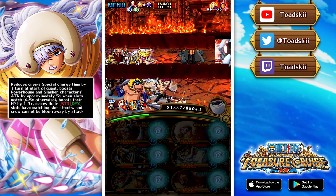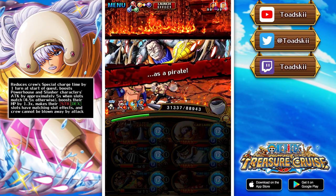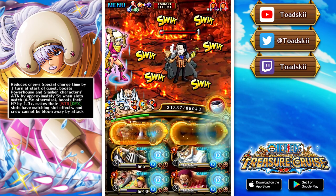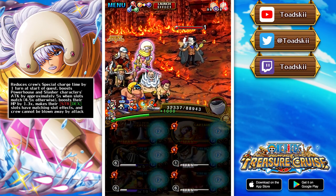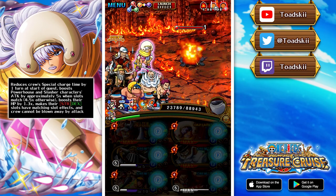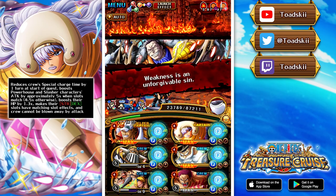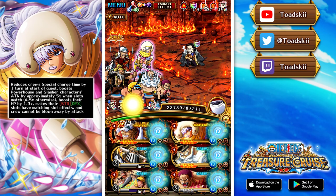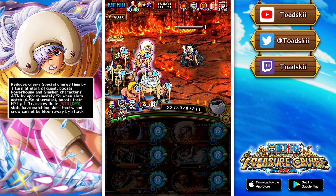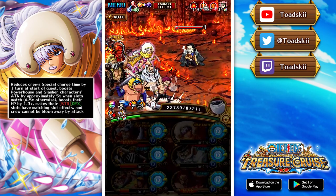She also boosts their health by 1.3x, provides beneficial deck slots as matching, and has a really unique effect where your crew cannot be blown away. This is a very select mechanic — characters like Frankie and V1 Capone have it via captain action effects, Bartholomew Kuma has it, V2 Capone has it, and Legend Urouge has it too. Surprisingly many PVP characters have that ability.